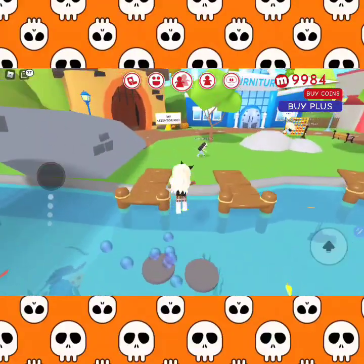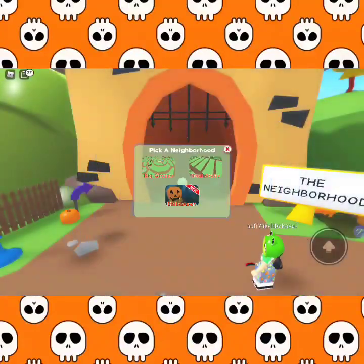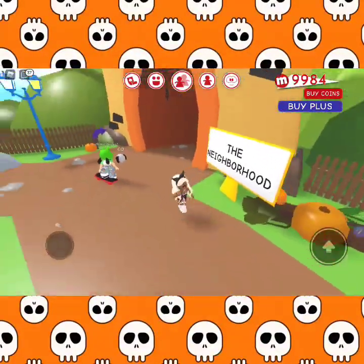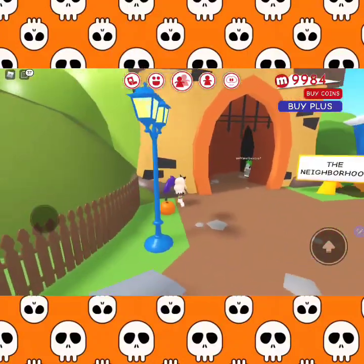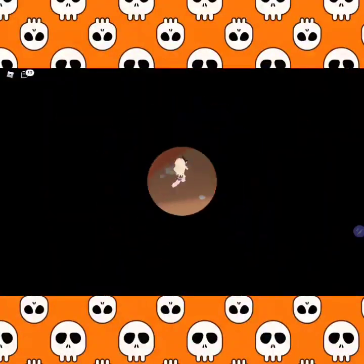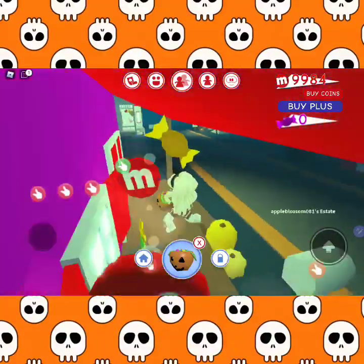When I see orange I automatically think of Halloween, so I'm gonna go inside the neighborhood. As you guys can see they do have some things over here — some pumpkins, really cute details. You can pick a neighborhood: the small grassy, the big grassy, or the Halloween neighborhood which is new. That's the one we're going to.